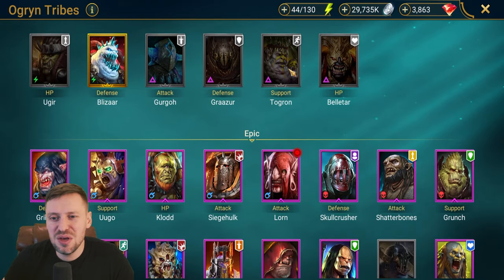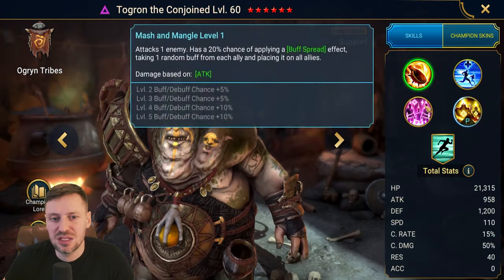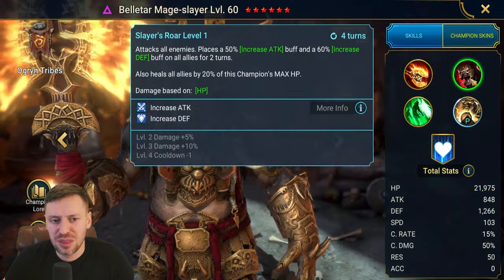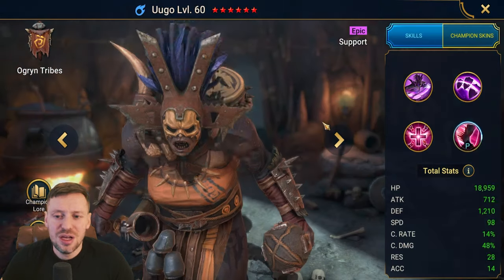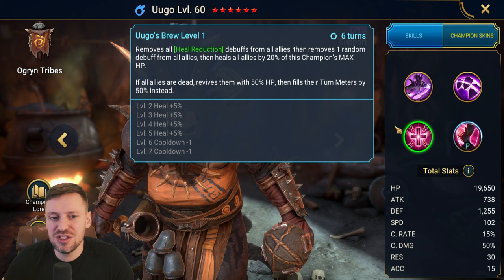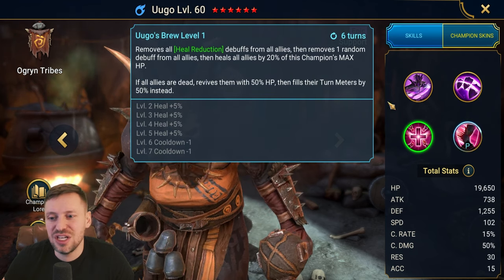The two new champions — I wasn't a fan of their kits, not a good option. This fight isn't for them. Ugo is bringing block debuffs and drop defense, she can sort of cleanse, and she heals as well.